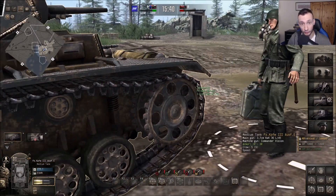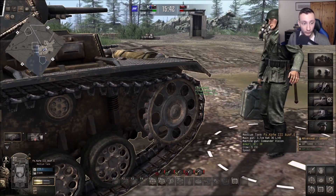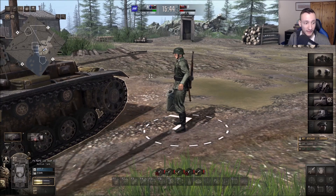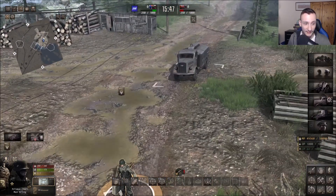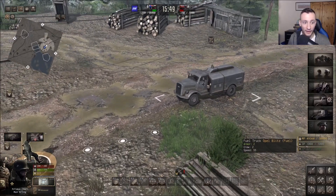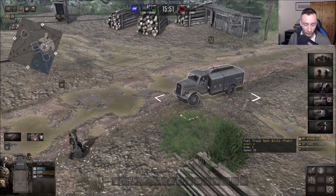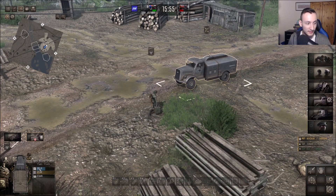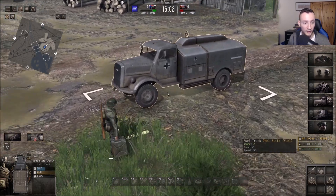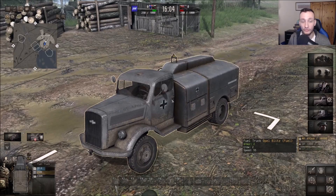That is how you refuel your tank or any vehicle — it's really as straightforward as that. A way to check how much fuel your fuel truck has remaining is to look at the bottom: as you can see, it's at 38 out of 80 litres, so make sure you don't completely run out because the truck needs to move as well.